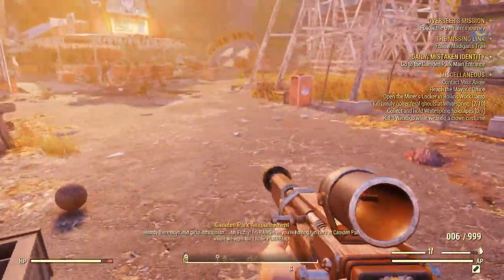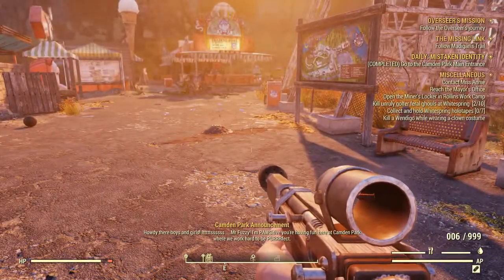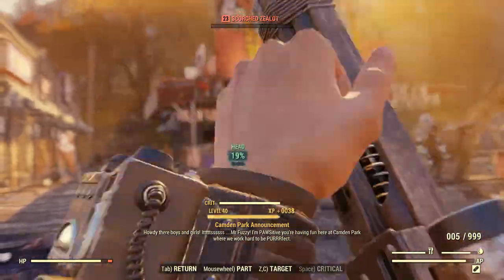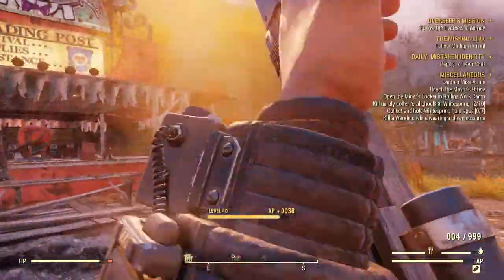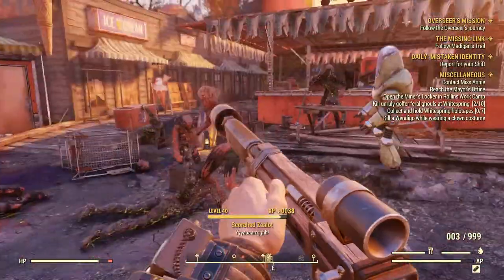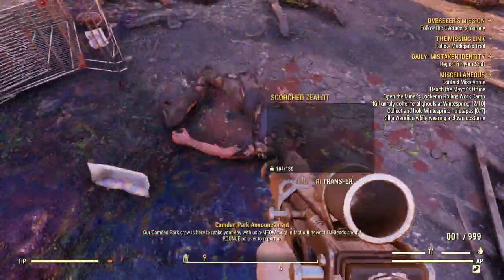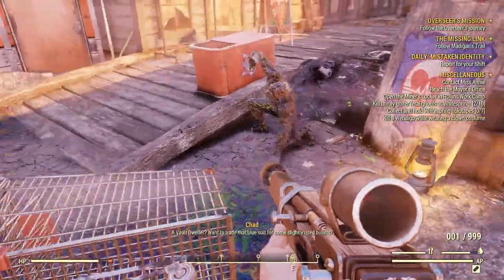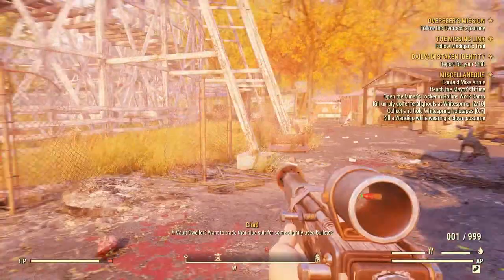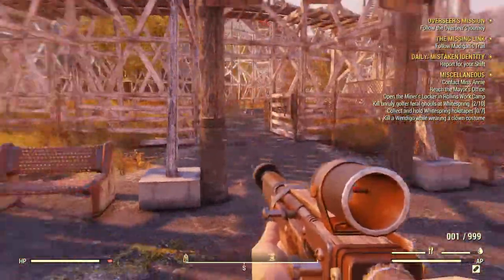The best part is that particular power armor is extremely powerful for anything you'd have at that level. Fusion cores are not difficult to find — I've seen people upset when the game first dropped because they seemed hard to find, but pretty much every fusion generator I see still has them unless somebody happens to drain one nearby, which is rare. So you really don't have to worry too much about fusion cores even at a low level — they tend to last long enough that it's not an issue.